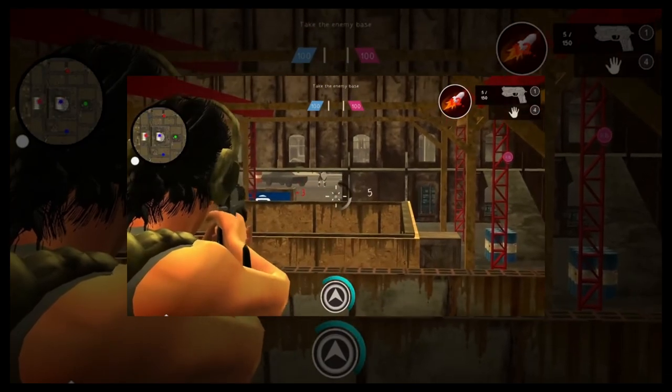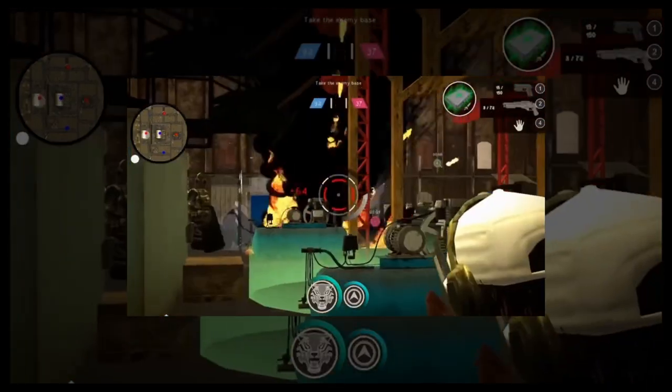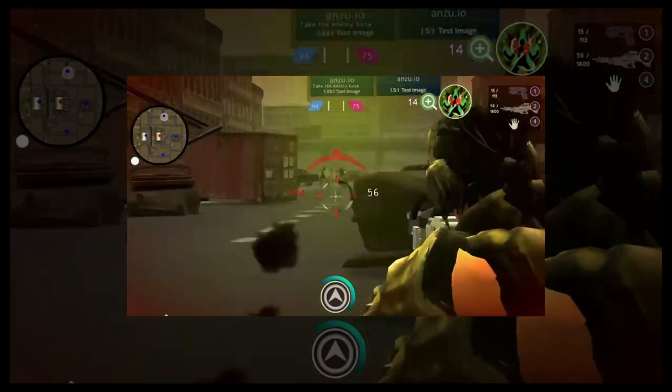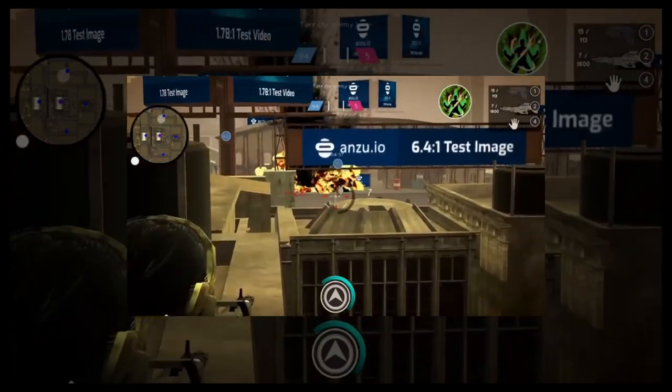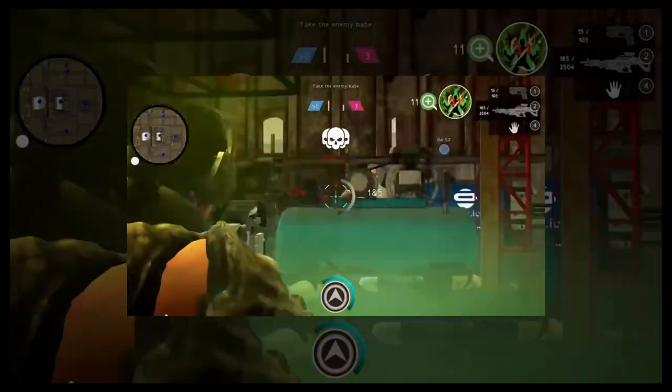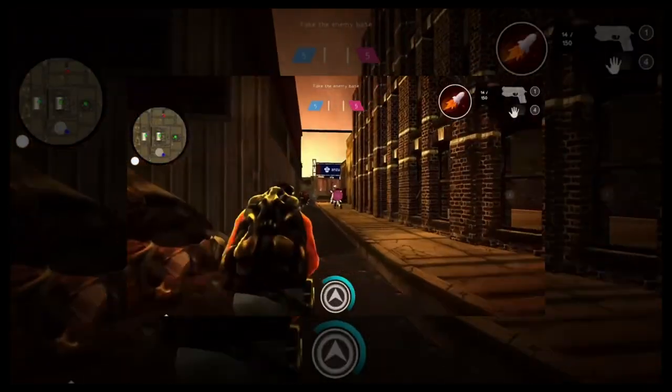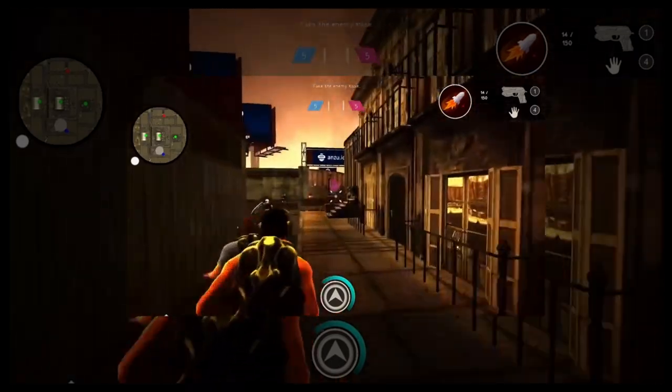Exorcite: control your units from an aerial perspective, strategically placing them to fulfill objectives. Give attack orders, follow units, switch between defensive and offensive modes, and create a sequence of waypoints for your selected units. Use the map to navigate quickly or direct your teammates to specific points.